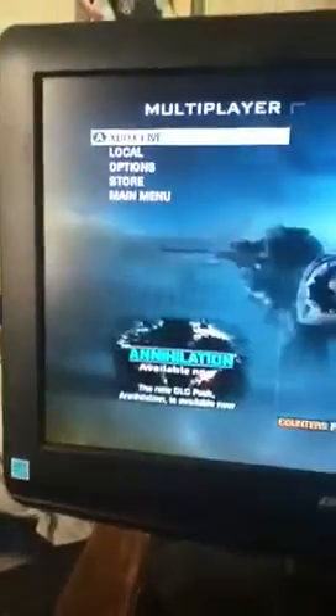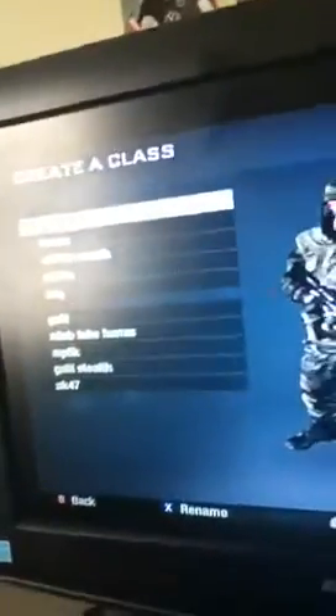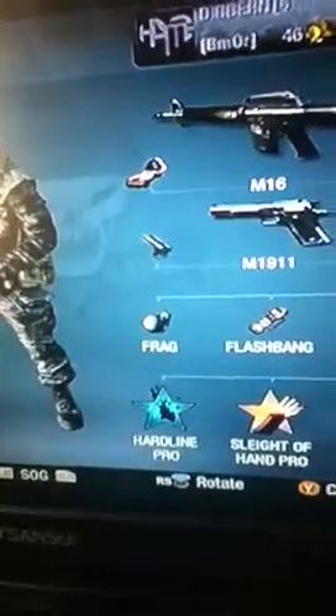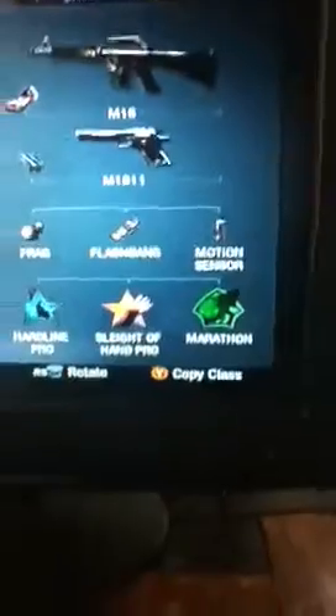Let's get to my class setup. This is my assault class. I have the M16 with a red dot. I have dual-wielded M1911s. Frag, Flash, motion sensor — which is like a mini UAV for Modern Warfare. I have Hard 9, which works good. Slight of Hand. You don't need it, but I have Marathon.